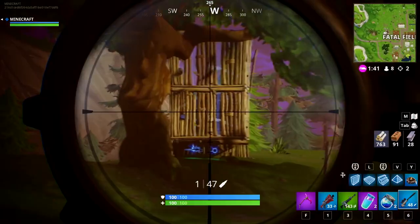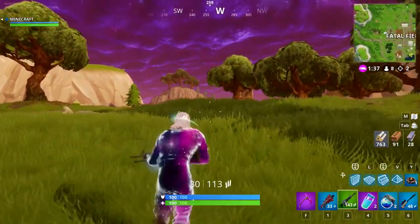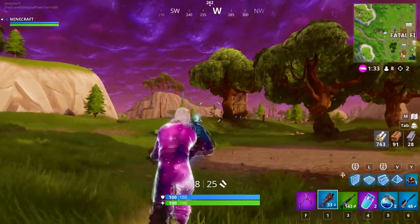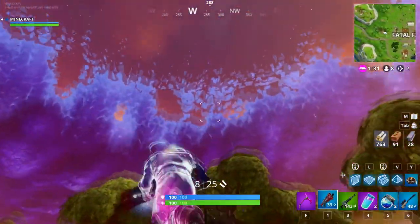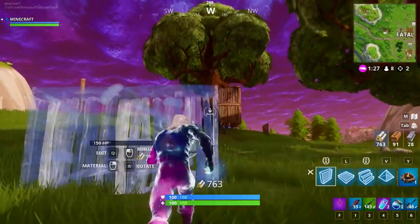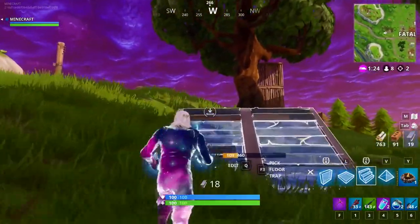Once you leave and you successfully played those three games, you should have the Galaxy skin in your account within 11 to 15 hours, maybe even 24 to 48 hours. If it isn't there in 48 hours, you must have done something wrong — because this is 100% confirmed. People have already done this, it's insane.